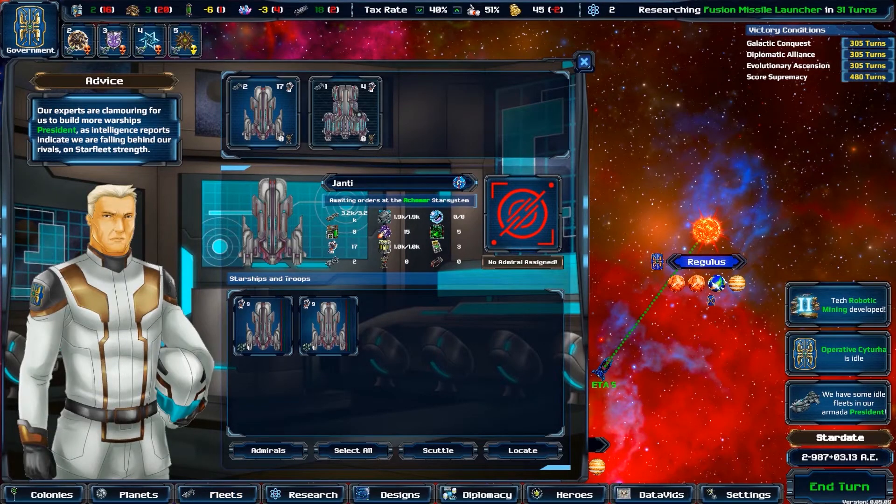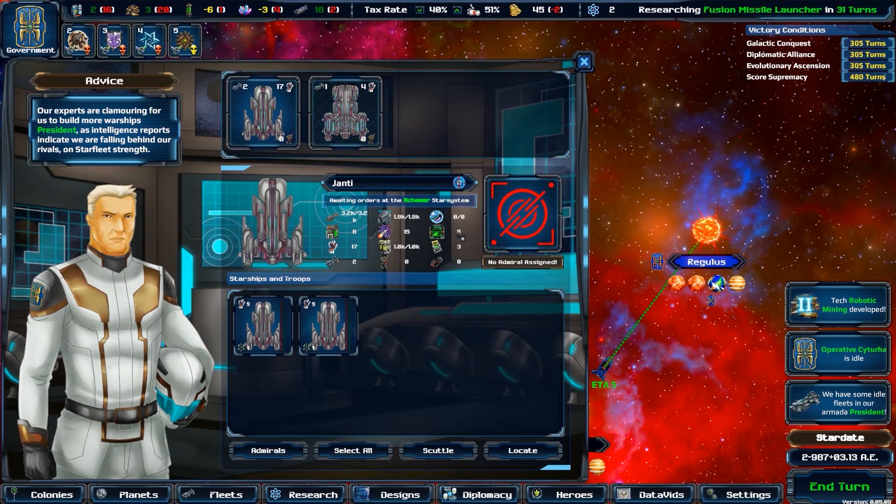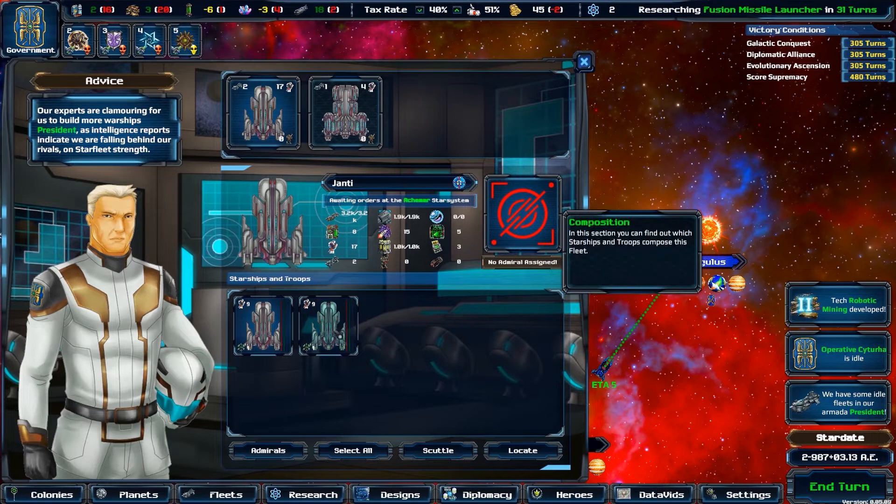Fleet Management is carried out in the corresponding Fleets panel. Selecting a fleet there will show its composition, overall stats, and Admiral if assigned.